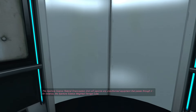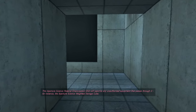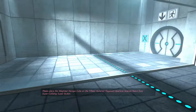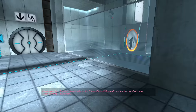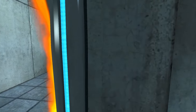For instance, the Aperture Science Weighted Storage Cube. Please place the Weighted Storage Cube on the 1500 Megabot Aperture Science Heavy Duty Super Colliding Super Button. Nope, that's not where I want to go.